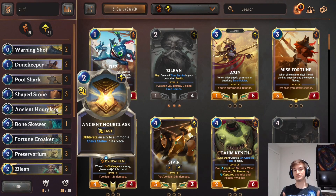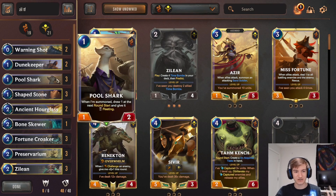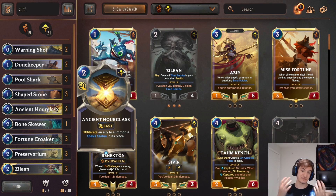Instead of Ancient Hourglass, I used to run 2 Rite of Negation. The problem with Rite of Negation was: one, it cost 4; two, there's a side condition that needs to activate; and three, most of the removal that happens, we only really care if Twisted Fate gets removed. I don't care if Pool Shark gets removed. The most important thing is keeping Twisted Fate alive for those big removal cards. Ancient Hourglass does that very, very well for 2 less mana and without side conditions. It's also good against Dragons for single combat and conservative strikes.